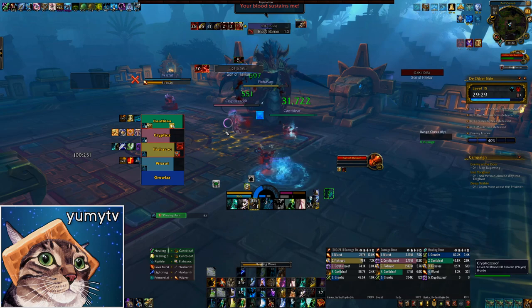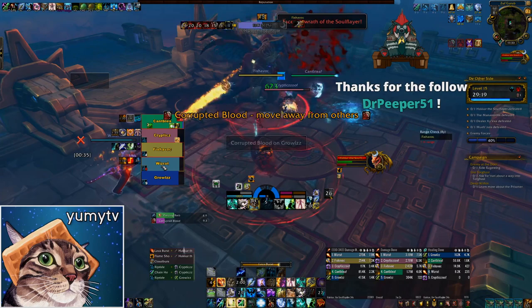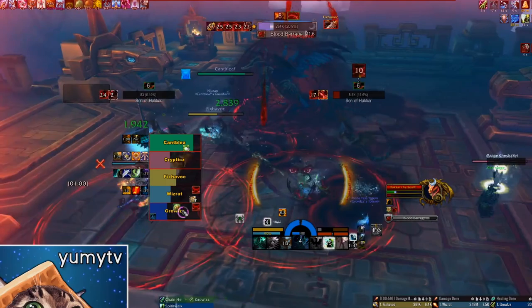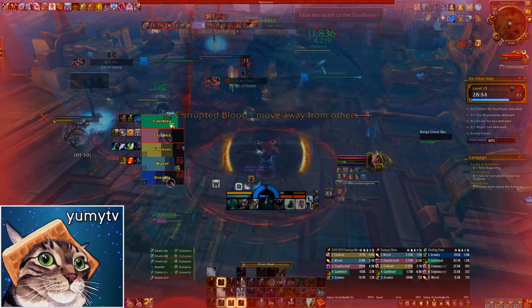Hakkar spawns adds throughout the fight. These fixate on random players, so try to bring them near the boss to help your party cleave them down. They deal shadow damage, so killing them quickly is ideal, however when they die they leave pools that deal damage as well. They eventually regenerate themselves, so you need to make sure that you're putting most of your damage into the boss. This can be hard because Hakkar will cast Blood Barrier, dealing moderate shadow damage to everyone and creating an absorb shield around himself. This shield is based on how much damage the initial barrier hit for, so using defensive abilities and immunities right before it goes off will actually make the absorb shield weaker.